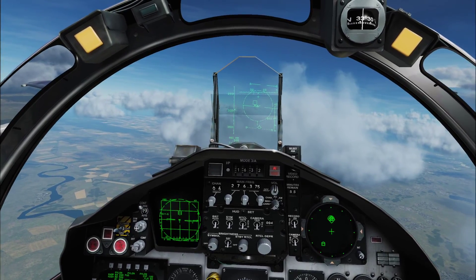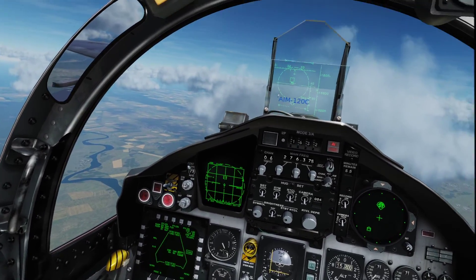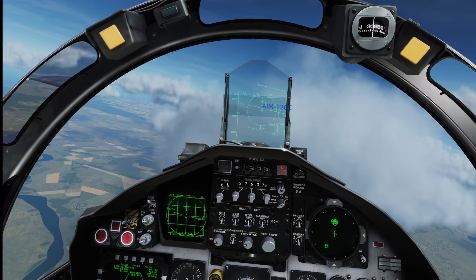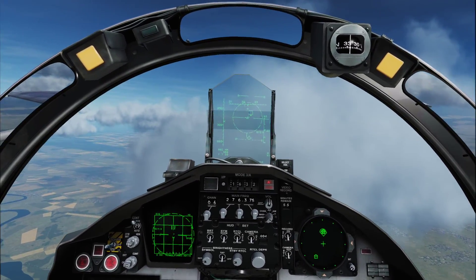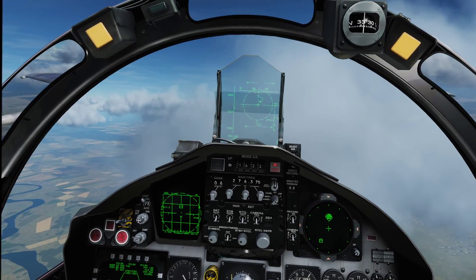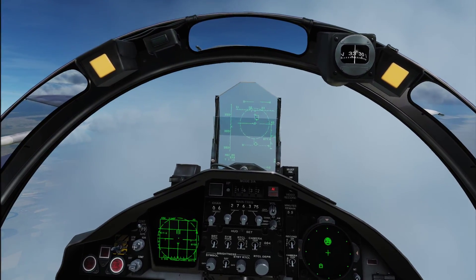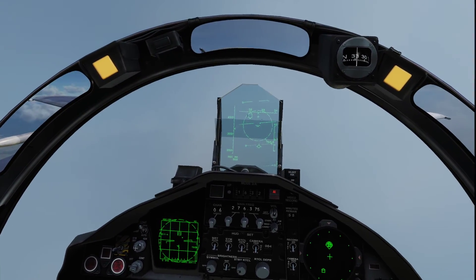I'm getting the shoot cue so I'm gonna let one off the rail and we'll see what we end up with here. Like I said, you can't click any of the stuff in the cockpit — it just looks cool, which isn't a bad thing. I literally just switched to the proper HUD mode. I forget where my chaff and flares are.